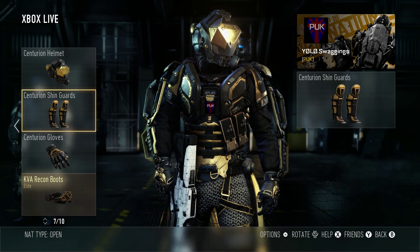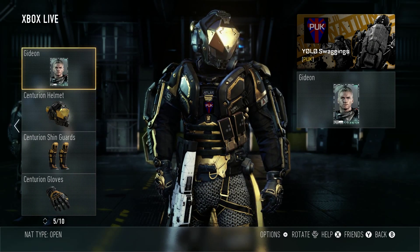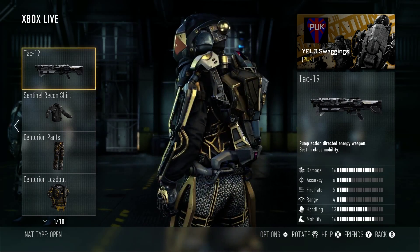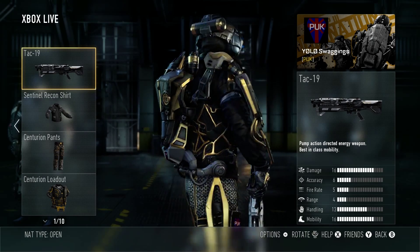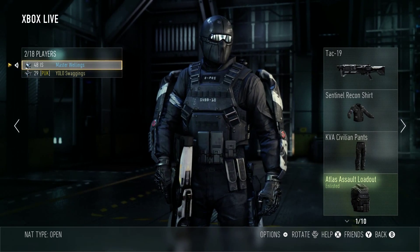As you can see we have the centurion gloves, the centurion shinguards, the helmet, the loadout and the pants. And at the moment I am using attack 9 because I have decided that it is the only gun to actually win any games in this game anymore. So are you wearing your centurion outfit, Wellings?